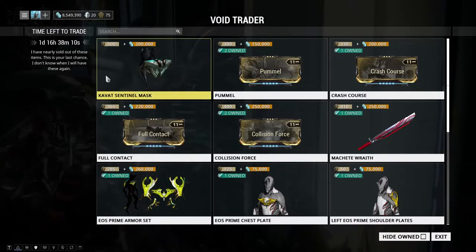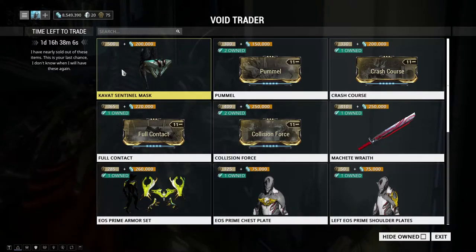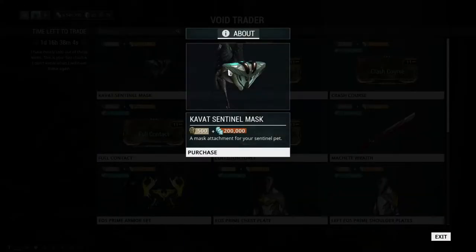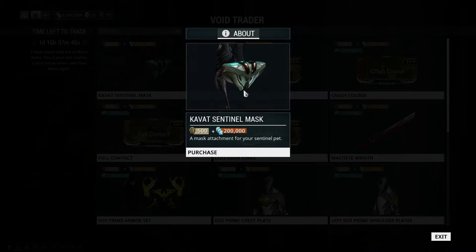First we have something new — the Kvoth Sentinel Mask for 500 ducats and 200k credits. I do like using Sentinels but I don't really like accessories too much. This one is actually pretty cool looking though. You can see the silhouette and the whole design outline of the mask. I might get it, but currently I'm back to using Kubrows.